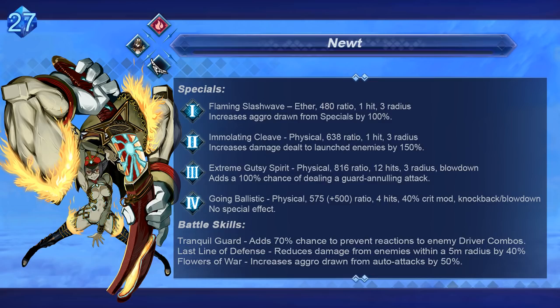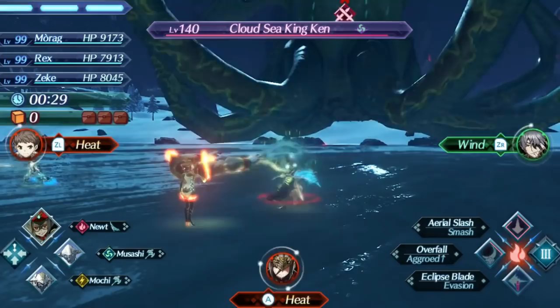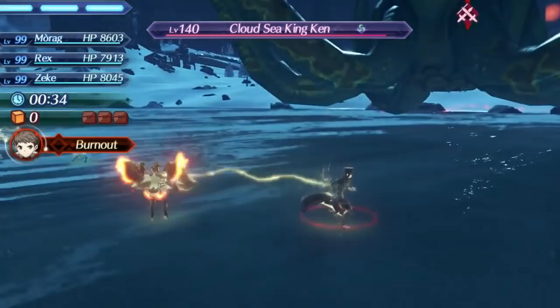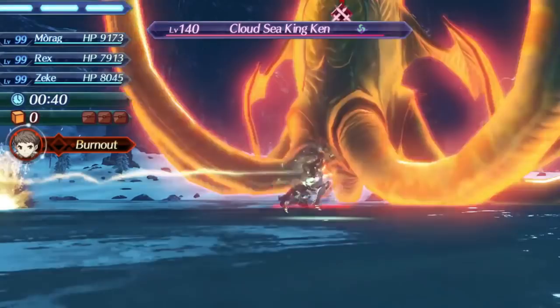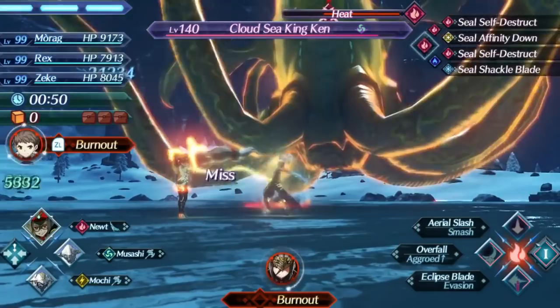So why is Newt ranked so much higher than Ageon and higher than the other katanas? Well, she's got a decent aura for allies. Last Line of Defense is a very good ability that affects party members and reduces their incoming damage by 40%. From testing, this seemingly only affects physical attacks, but regardless it's still a very good ability for defensive minded teams or for teams struggling with high damage output of enemies. It only works within 5 meters, so make sure you're standing close to enemies if you're trying to take advantage of this. She also has a better version of Theory's Break Resist passive — Tranquil Guard prevents reactions to all driver combos 70% of the time, no matter what source. This gives her some utility as a tank besides just damage reduction. She's got the strongest face-tanking ability of the katana blades and still has access to an evasion art on every driver.